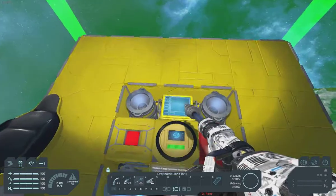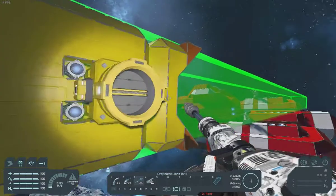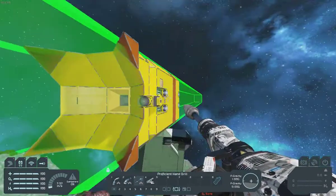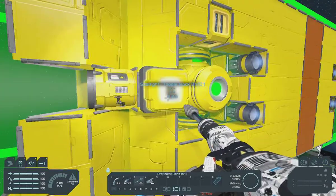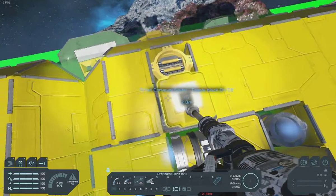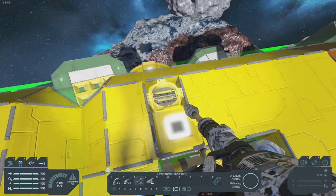There's an on/off button, the computer, a connector on the side, and this big beak. There's a button for the light, and here's a button for the extractor — or ejector, whatever it is.